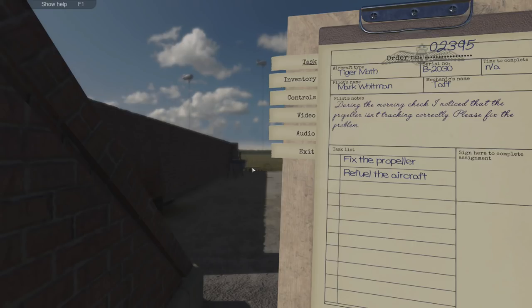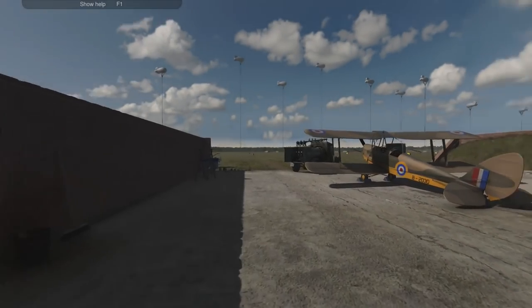Hi everybody, welcome back to Plane Mechanics Simulator. Here we are back at Neveravon training base with the Tiger Moth and our pilot Mark Whitman. Job number 2395. During the morning check I noticed that the propeller isn't tracking correctly. Please fix the problem — so fix the propeller and refuel the aircraft as always.